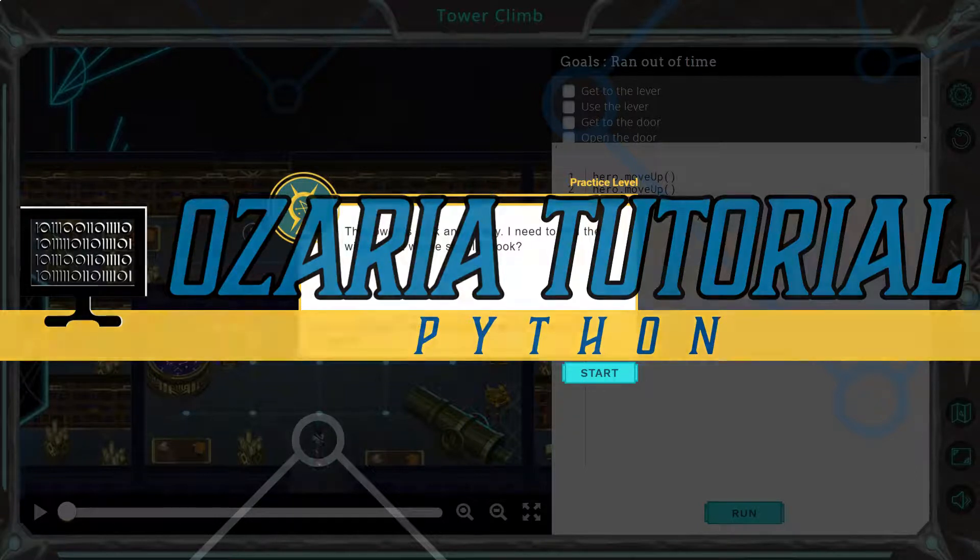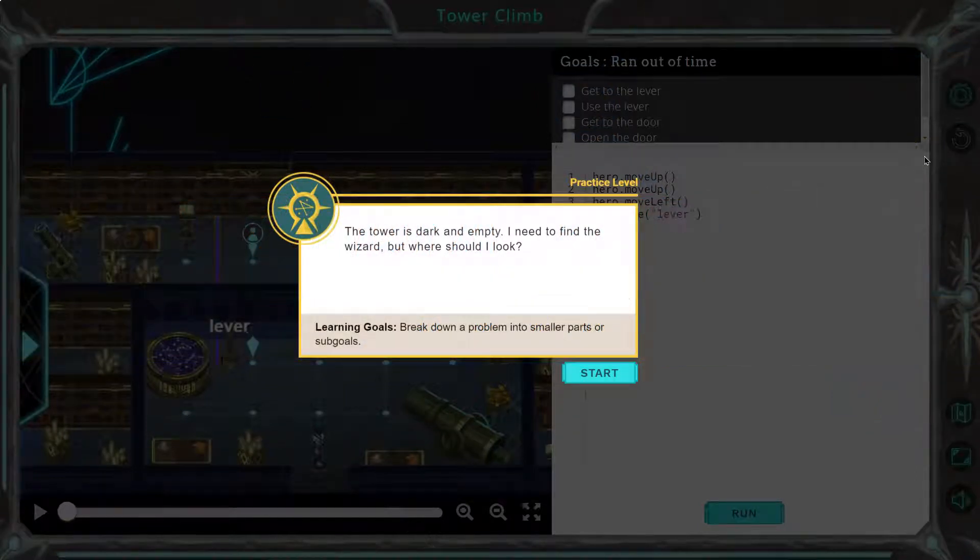This is Ozaria. Let's see what we're doing. The tower is dark and empty. I need to find the wizard, but where should I go?